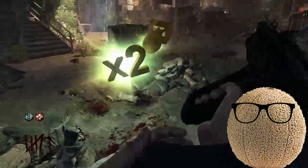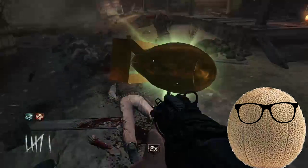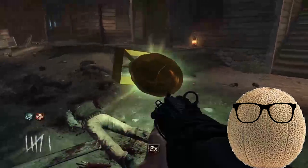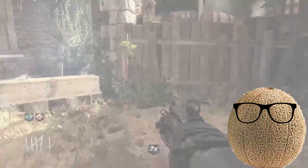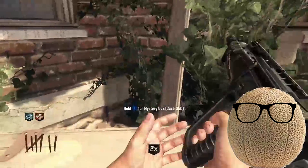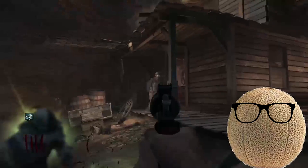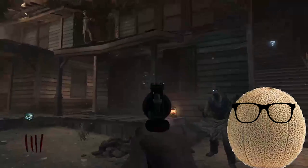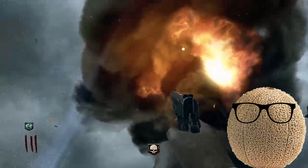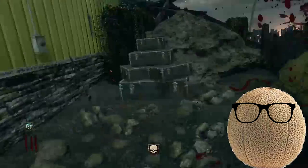You can also double your points with a Double Points drop, and if you don't understand how that works, I'm pretty sure you shouldn't be playing this game. Drops are very important in this game, and you've got to know what you're actually looking at before you risk trying to get one — such as getting a max ammo is way more important than getting a carpenter. A carpenter is helpful for the points and not much else, because all it does is repair all the barriers on the map. Insta kills are very helpful because they allow you to get breathing room and also allow you to get easy knife kills for more points.